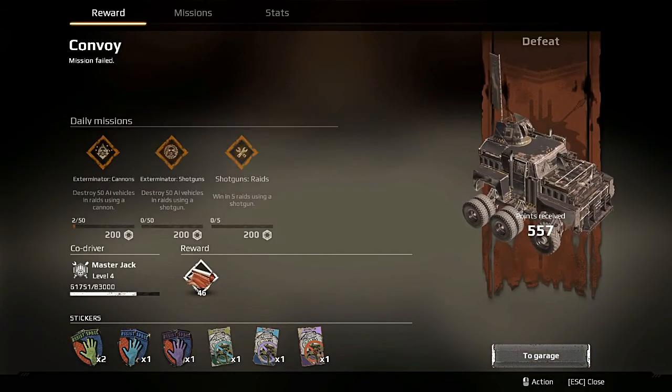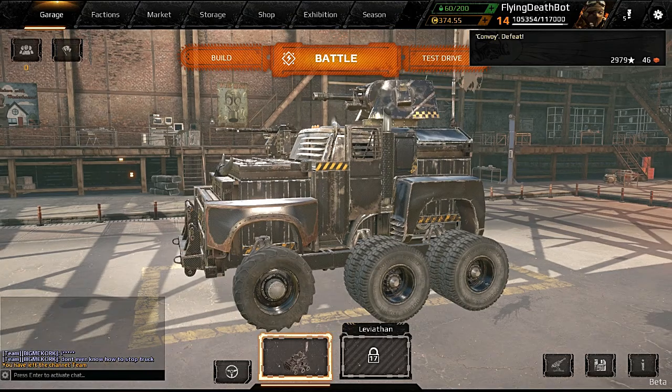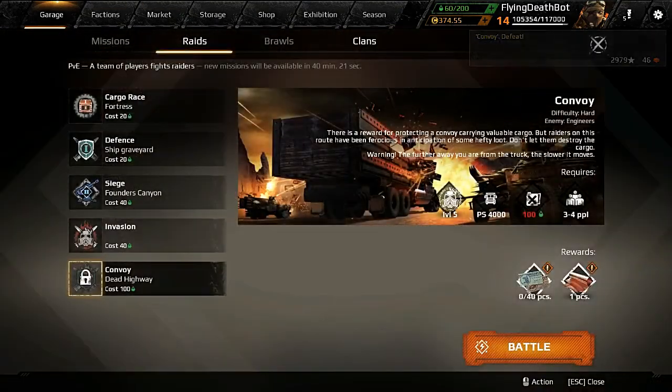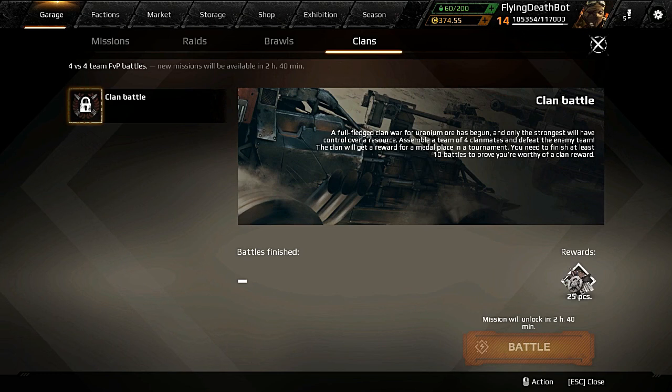Well, we got a lot more reputation though, which was nice. Let's take a peek. The last thing that seems new in Crossout 7.2 is Clans. It says the mission will unlock in 2 hours 40 minutes, so all right — look forward to trying that out.